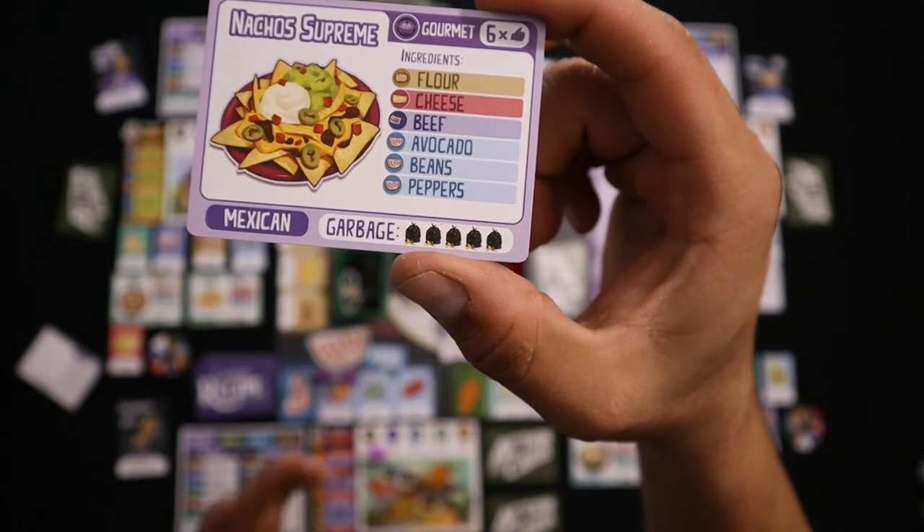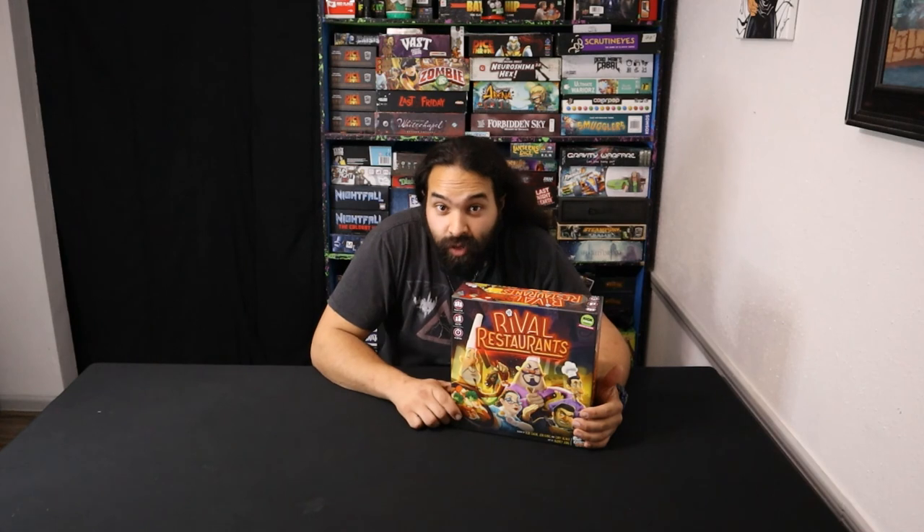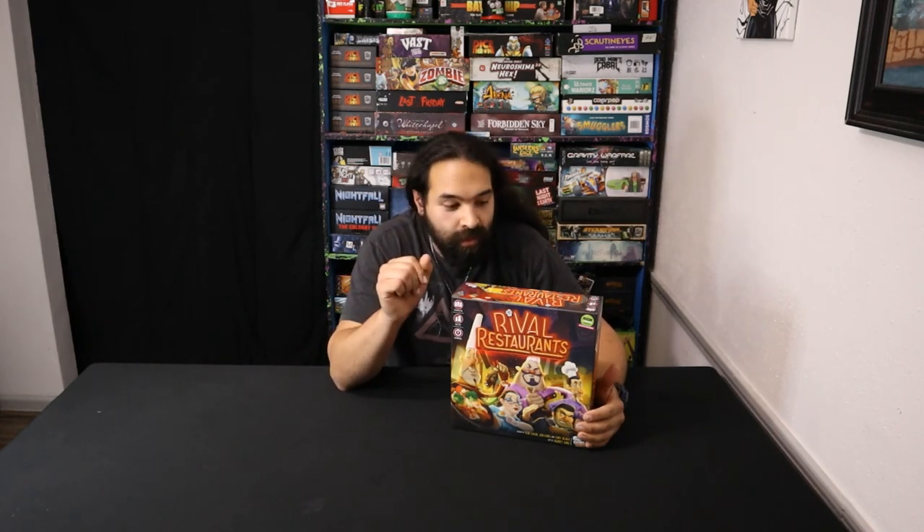Continue doing the three phases of Money and Move, Buy and Barter, and Cook and Counter until one restaurant has reached 20 popularity points and become the winner. If you enjoyed this video and want to learn how to play more board games, don't forget to subscribe and ring that bell — posting more videos every week. Thanks for watching The Other Board Gamer.